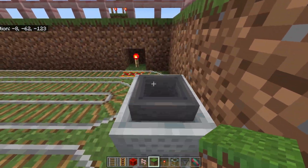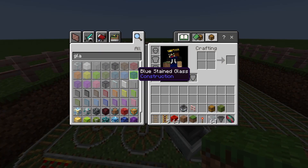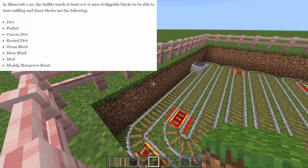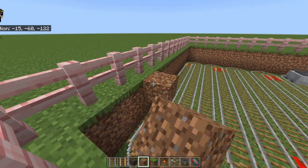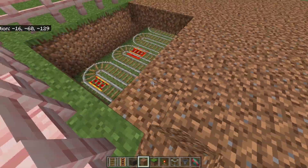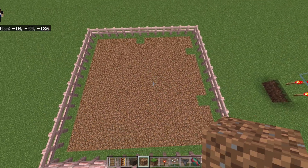Push the minecart and fill the entire farm floor with your block of choice. You can use a grass block, a dirt block, or a mud block — all work for the sniffers to sniff. Fill the whole 12x12 area with dirt blocks, tapping over the rails as well, and the ground will be fully covered.